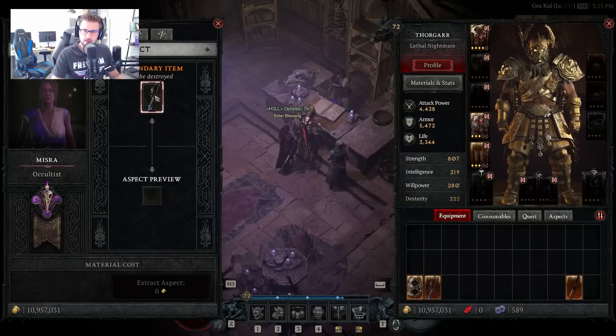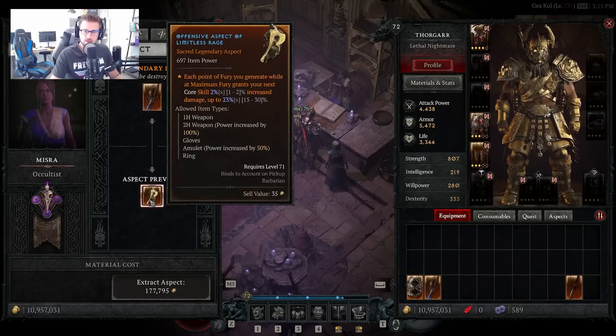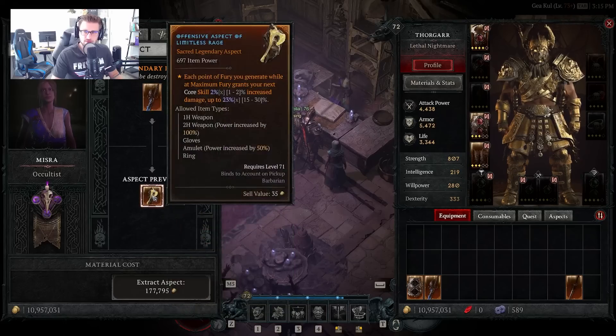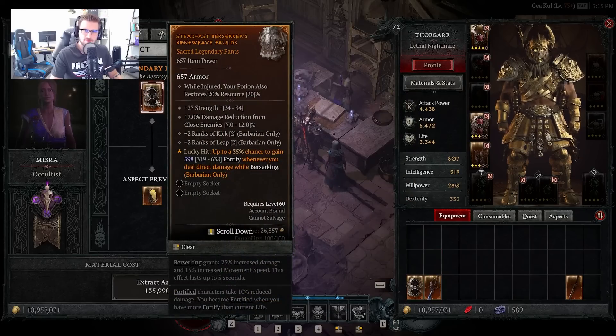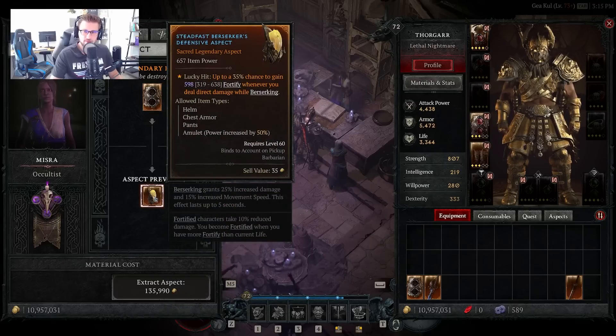As an example, if we extract the percentage aspect, it's 3% and 45%. Because it's a two-handed sword it's doubled, so the actual aspect gives us half of that — you can see that reflected in these numbers, so the aspect will be completely the same. For aspects with overall stat numbers, you can see it's 598 with a 319 range and it'll be exactly the same, but the difference is you can actually make this more powerful before you extract it.